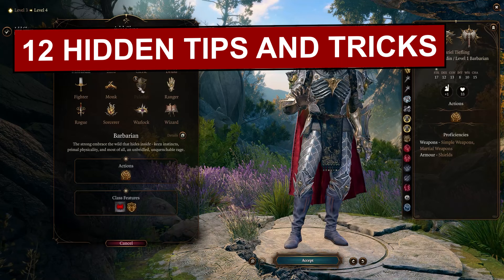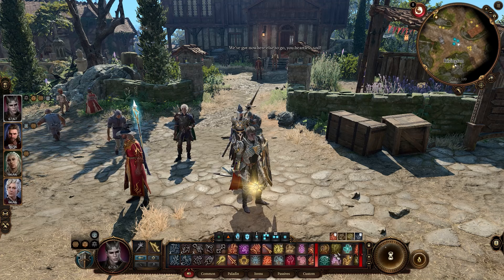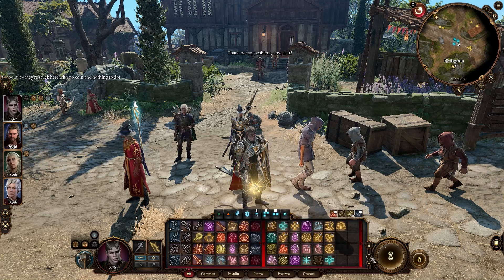Starting with number 1 — extending your hotbar. By the end of Act 1, you'll definitely find yourself with too many spells and abilities on any magical characters, and you might be constantly adjusting the little sliders to see your spells. But you can just press the button here and extend your hotbar to fit everything on screen, on all your characters — your spells, your abilities, and any usable items. All on screen, all the time, no worrying about the sliders.